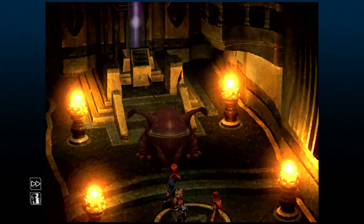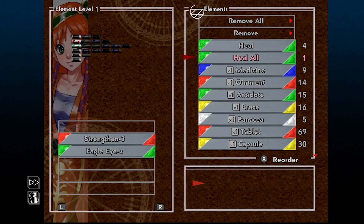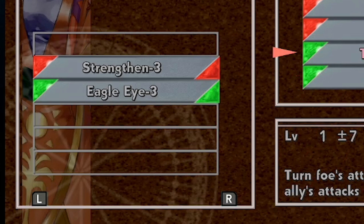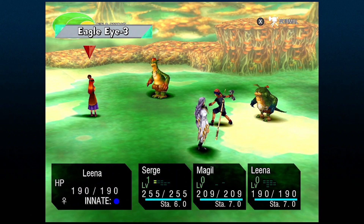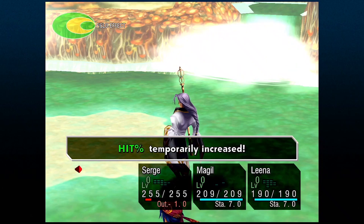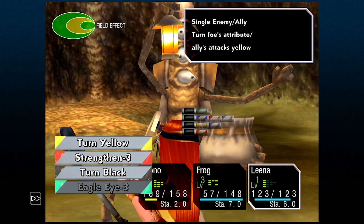There are a couple of element combos I like to use specifically. The most common combo I use throughout the entirety of the game is Eagle Eye and Strengthen. This will bring your accuracy to 99%, and with Strengthen the damage you'll do will be even greater. Rod users like Guile attack all enemies with their level 3 attacks, so Eagle Eye works really well for characters like Razli, Van, and Guile.